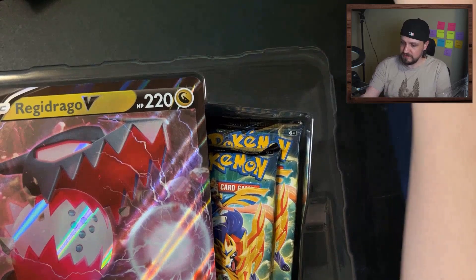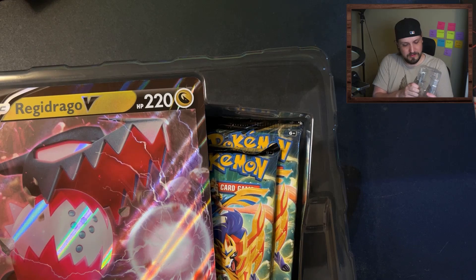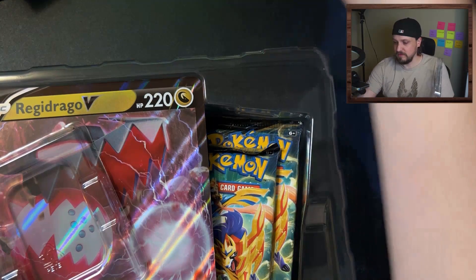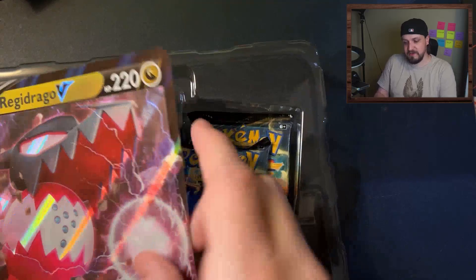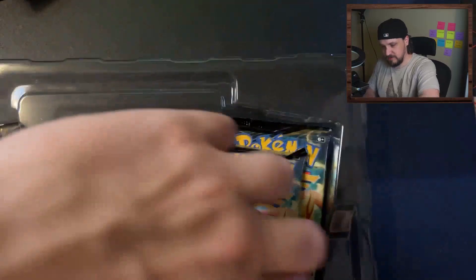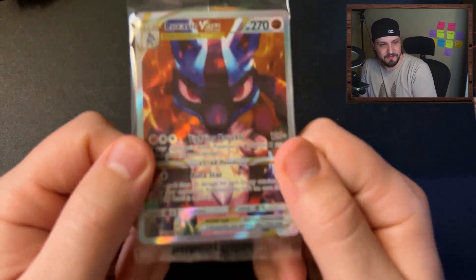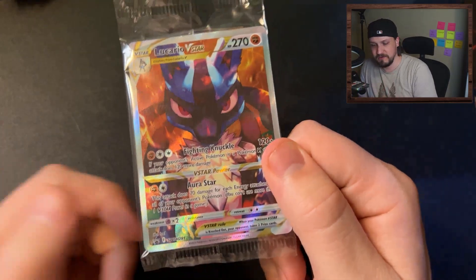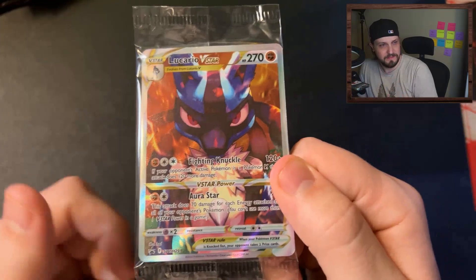Pull that out, pull that out. Give you guys another look at this bad boy - BAM BAM! And get the packs out. Are we gonna start opening these bad boys up? If you guys don't know, this is what comes in the ETB, and every Crown Zenith ETB you will be getting this stuff. You get the Lucario V-Star.